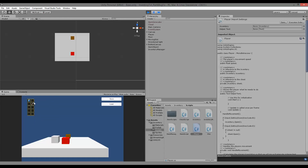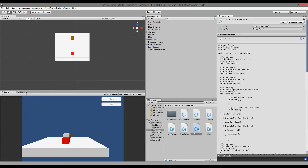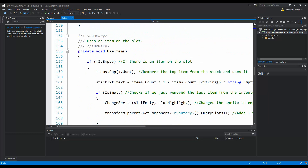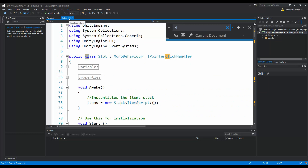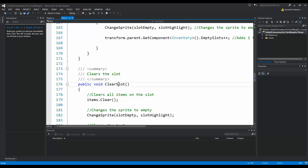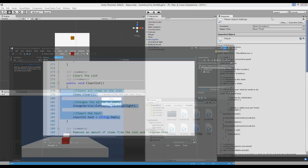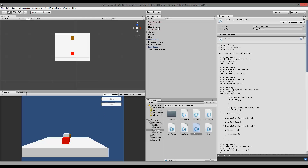What happens when we open our inventory, pick something up and click elsewhere in the inventory is that we are calling a function called `clear_slot`. `clear_slot` takes the item that is already in the slot, clears it away, and moves it to the other place. We can open our script and go to the function called `clear_slot`. This function is called every time we move something from one place to another, which means it would be a good place to make sure our amount of empty slots gets increased.